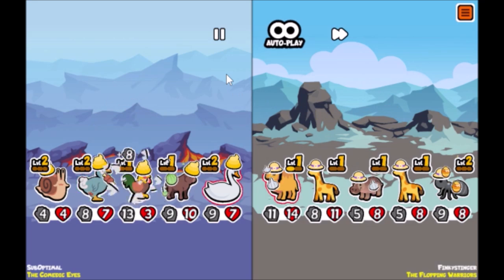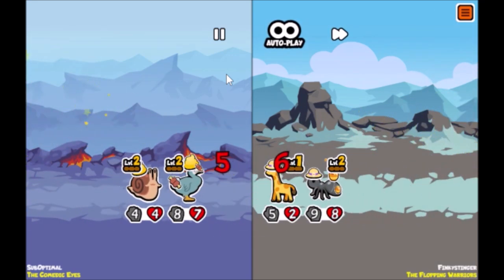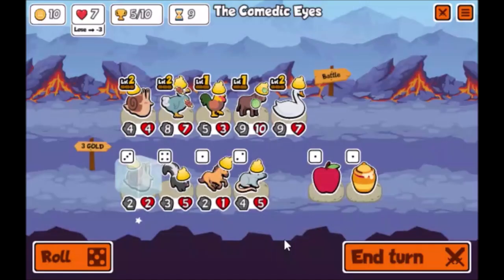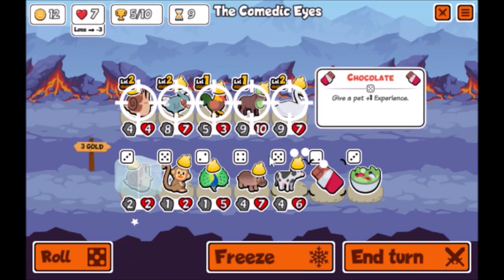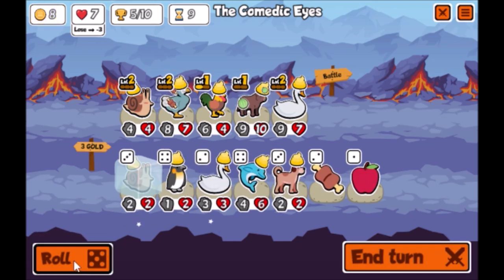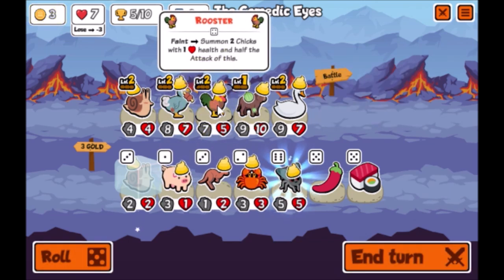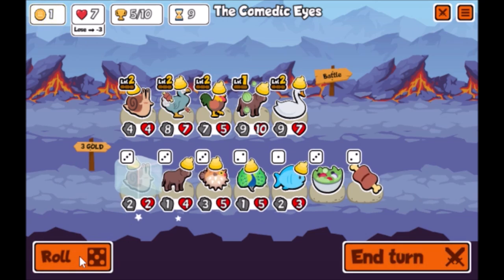If you want to get the snail to level one and a half, that's probably worth buying — then you can buy it and level it up the next turn. But I kind of just wasted that potential buff. Oh well. At this point I'm just rolling for snails. You also get the chance to get roosters and level that up, which is pretty nice, but I'm just going to continue rolling for snails.